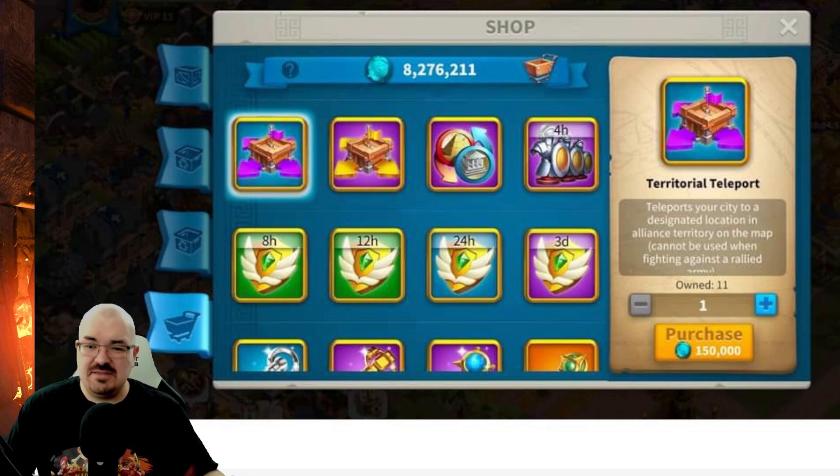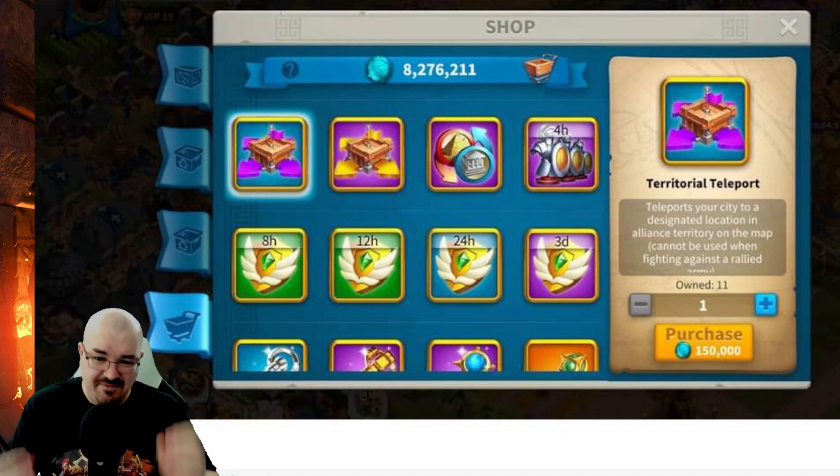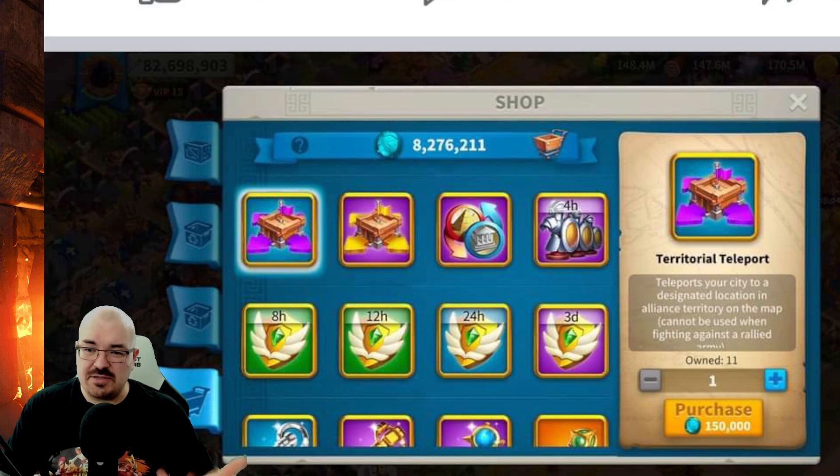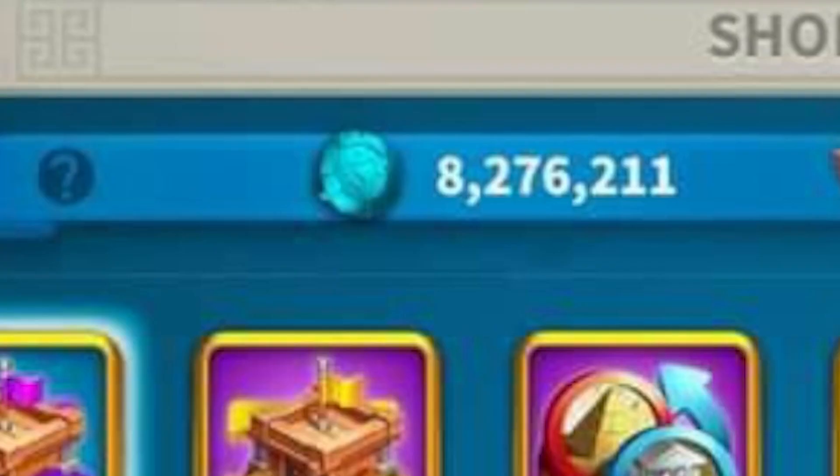It might be the same shop — maybe the credits become a different type, like everything converts to bluish credits. Maybe it'll be a single shop where alliance leaders don't have to spend credits to fill it up. My honest opinion, after inspecting this picture very closely, is that they are fake. I would really wish this were real — I would love to trade a few sculptures for army expansion or keys — but it really looks fake.